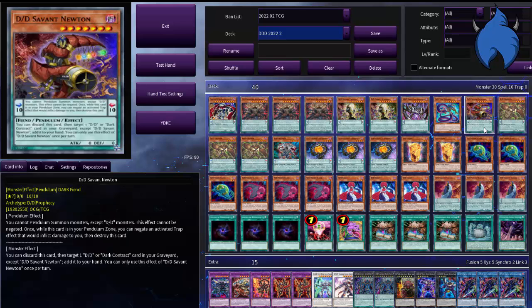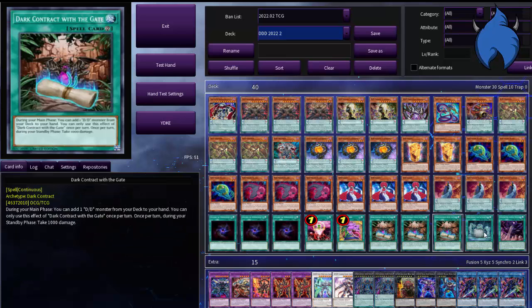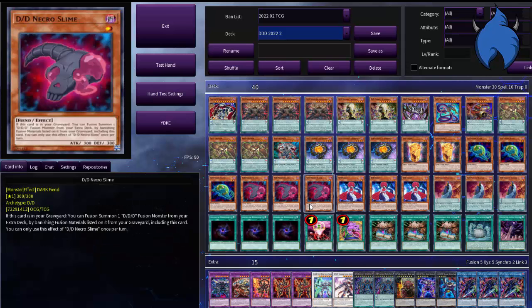Newton's normal effect — discard it, then add any D/D monster or Dark Contract from the Graveyard to Hand — is really good. If you need a Swordsman, grab it. If you need a Griffon, grab it. If you've destroyed your Contract with Patent License, grab it. You can literally grab whatever you want. It's quite good.